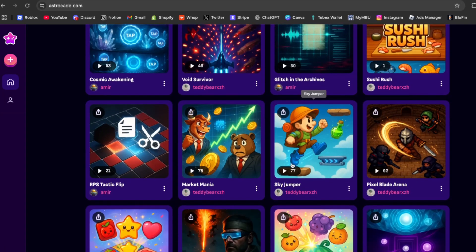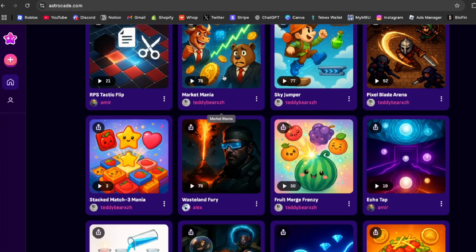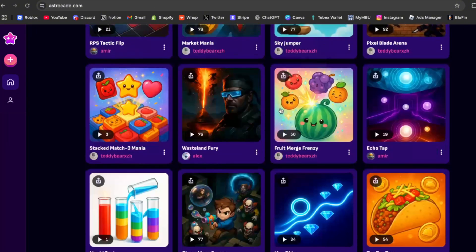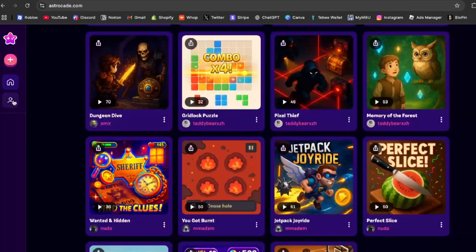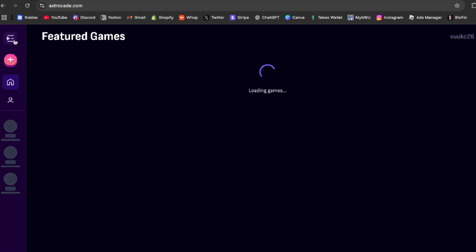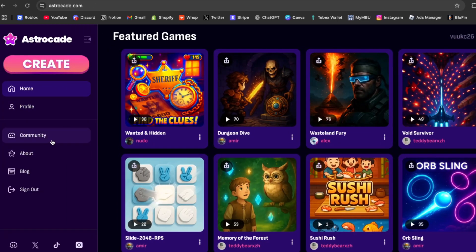When I go to featured games there are a lot of games other people have made — pretty cool stuff. There's even a crypto stock-trading game where you can buy and sell stocks and profit off of it. I bought and sold and made profit — it's randomized and you have your own portfolio. They also have your own games section, a community, and about pages — I'll leave the link in the description.